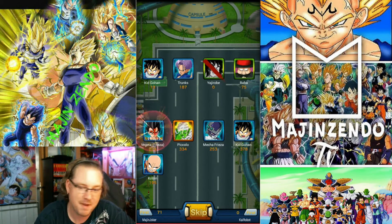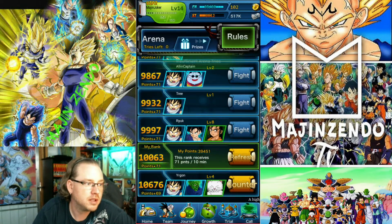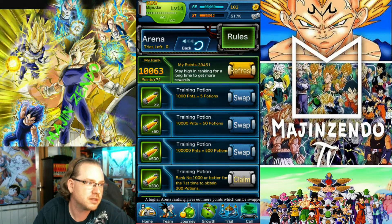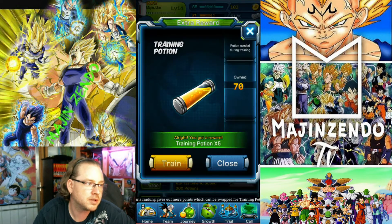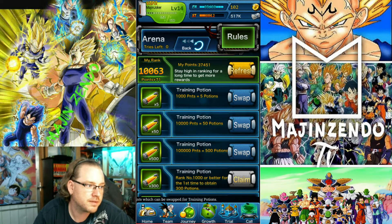I don't want you to interrupt my video — it's my video, leave my video alone. Skip. Super win! I got a swoop and went on the trial, so I go to prizes. And then I've got 39,451 points. I can claim these or swap them out. I can swap out for potions — training potions. I said training tubes, didn't I? Then I can do the talents, which equals about 50.